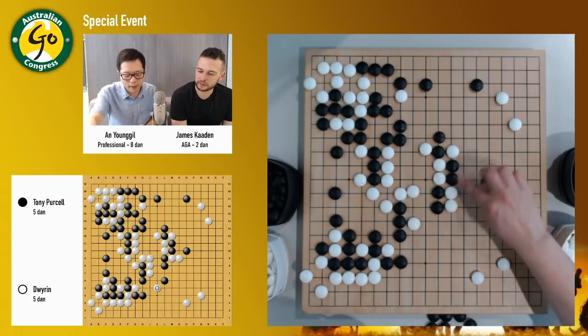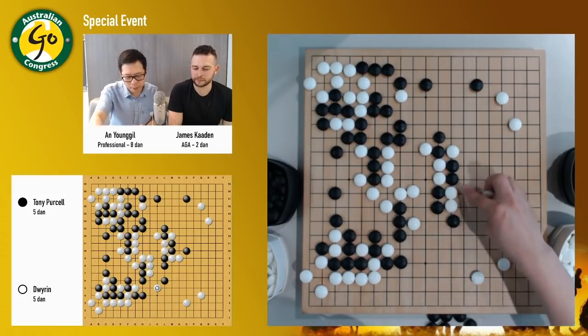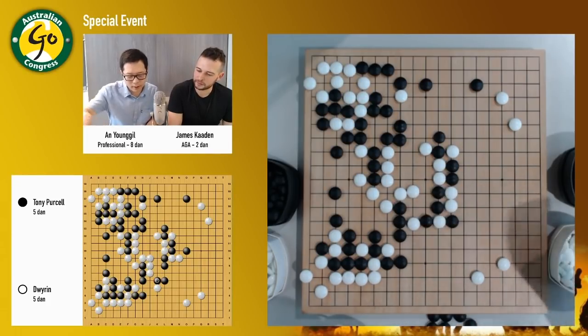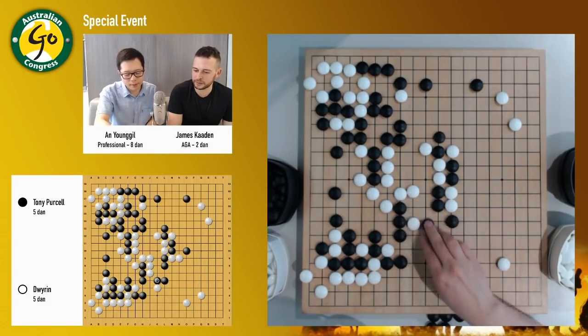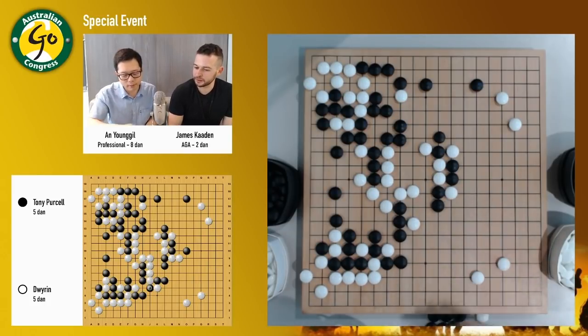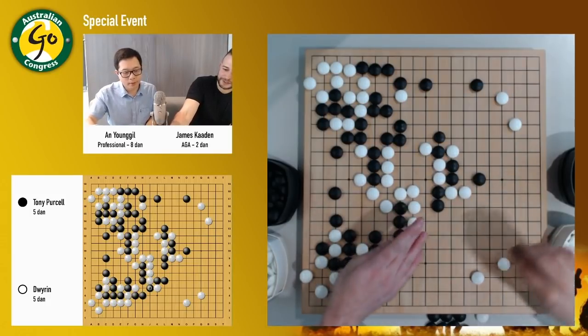So like here and here are my eyes. So what black has to do is hane here. That breaks the ladder. But I don't know if it breaks the ladder — white can still cut. But it doesn't really work because black can still atari here and save the stones. So it still doesn't work. But it looks like that was pretty interesting — we've got some eagle-eyed viewers in the chat.